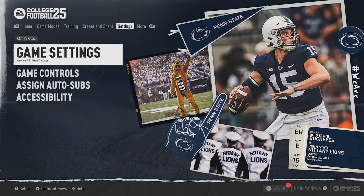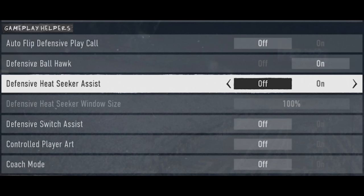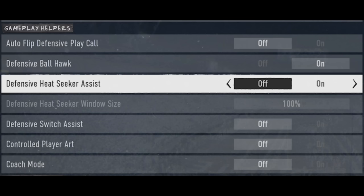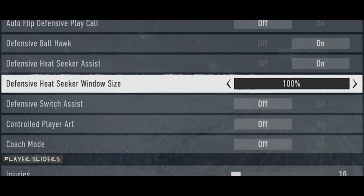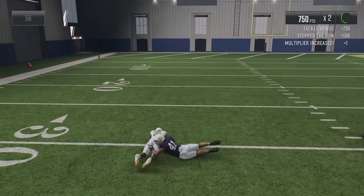Starting off with simple functions in the game that you can change in your gameplay settings. If you're having trouble tackling, come down to the bottom where you see a section called Gameplay Helpers. If you haven't been in this section since you purchased the game, defensive heat seeker assist is most likely off. It says user controlled defenders are steered towards the ball carrier when attempting to run or dive into them. So if you're having trouble tackling, it may be as simple as just turning this on. You also have the option to increase the defensive heat seeker window size, which is set by default to 100%. You actually have the ability to turn this all the way up to 200%, which increases the magnetism between your defensive player and the ball carrier.